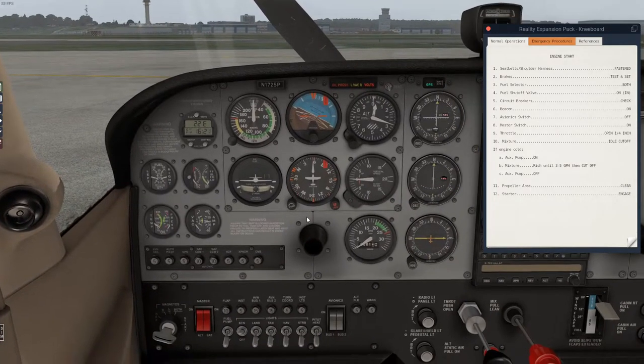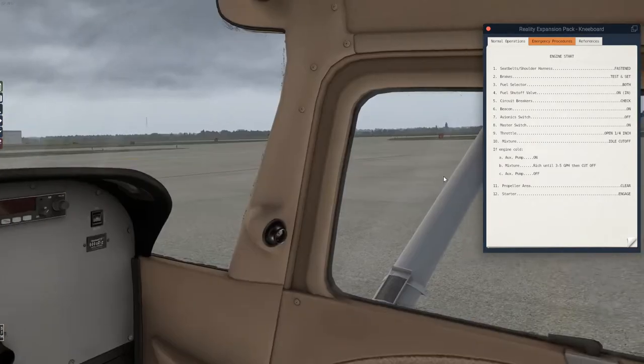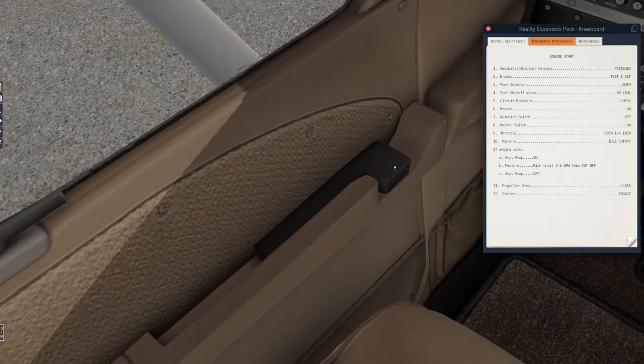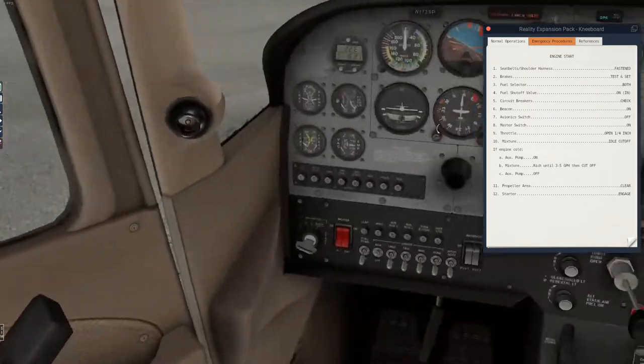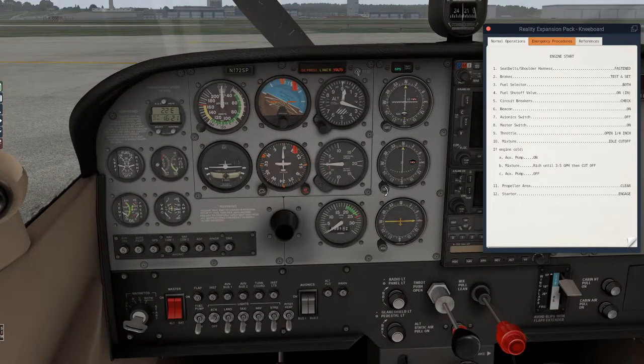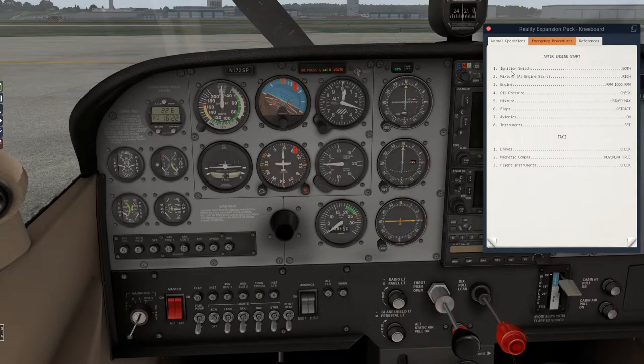Now our engine is primed. We're going to look outside — off to the left, in front, off to the side — make sure no one's around the prop. You can open the door and yell 'clear prop.' Let's close that door. Once it's clear, bring the magneto all the way to start, then once the engine starts, smoothly bring the mixture forward, bring RPM down to a thousand, and immediately check that oil pressure is in the green and temperature is starting to rise.